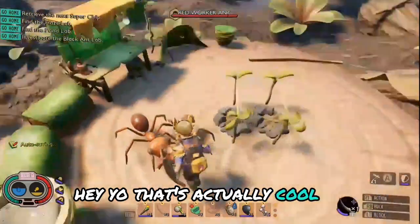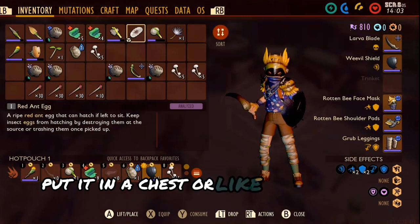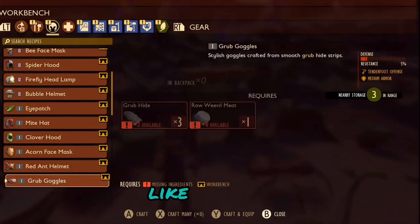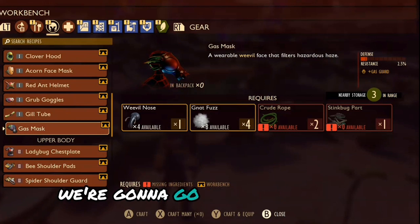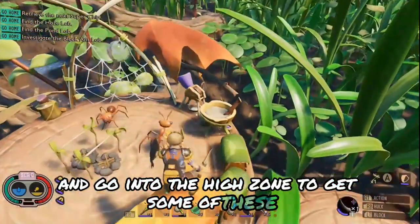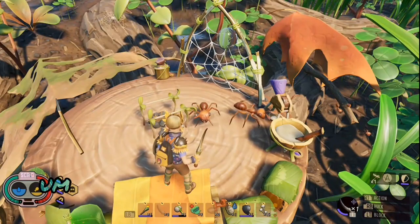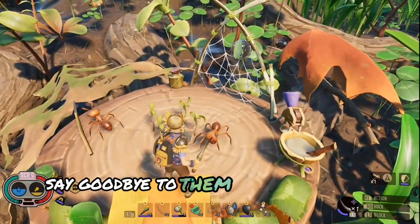The only egg we have isn't gonna hatch unless we put it in a chest or on the ground, I think. Next episode I'm gonna try to get into the haze zone - do I have the mask recipe? Gas mask - we need stink bug parts. So next episode we're going for the stink bug, we'll get the gas mask, and go into the haze zone to get those little weird mushrooms. Thanks for watching guys - hope you leave a like and subscribe, give me tips in the comments. These two guys won't be here until next episode - say goodbye, and thanks for watching.